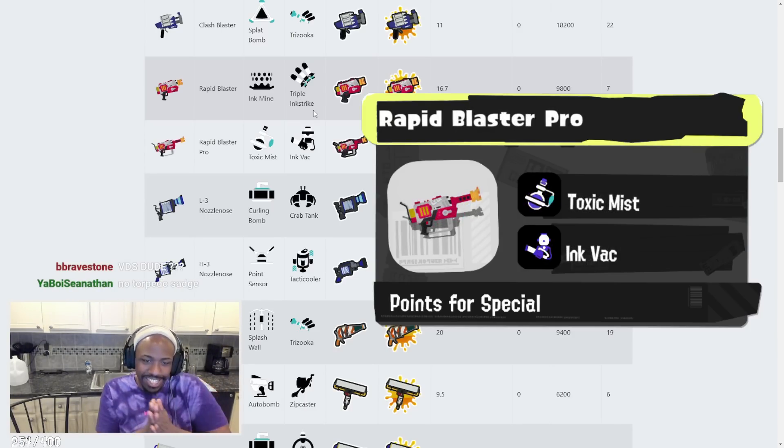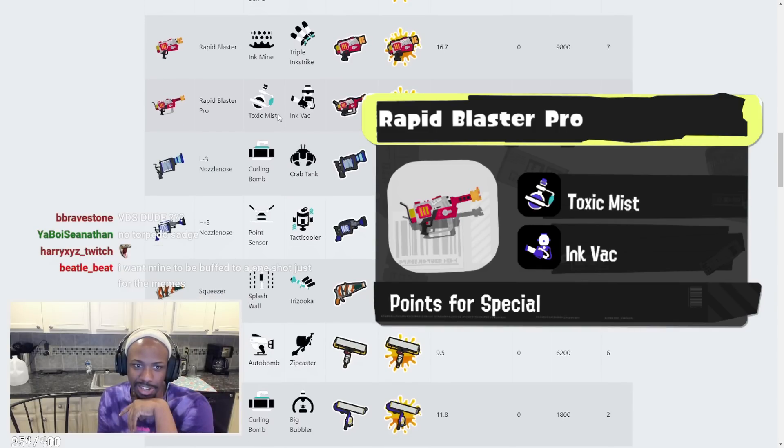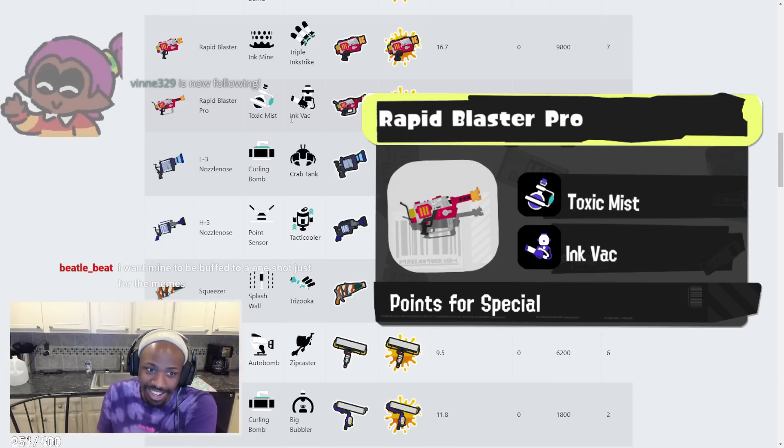Rapid Blaster Pro has Toxic Mist and Ink Vac. We love to see Toxic Mist on Rapid Blaster Pro. You toxic mist someone, charge your Ink Vac by hitting anybody else, then shoot the Ink Vac into the Toxic Mist as well. That's nuts — I really, really like that one.